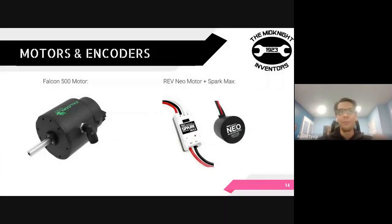In FRC, we usually work with two main motors — Falcon 500s and Rev Neo motors, though we really prefer not to use Rev Neo motors. Both are controlled in similar manners; it's just a matter of syntax. The main importance with the motors are the sensors we use called encoders. Encoders are sensors on the motor that allow us to control the motor in an intelligent and precise way. We can also use encoders to measure how much a motor has moved in terms of distance, and figure out how fast the motor is moving — which is essential, especially in a game where we need to shoot balls.